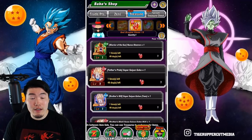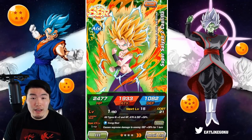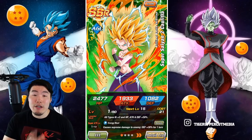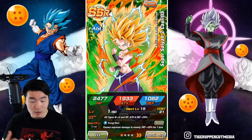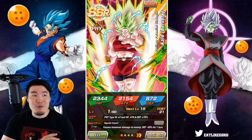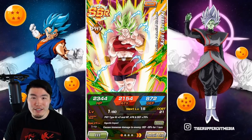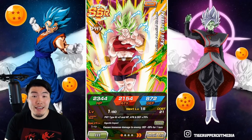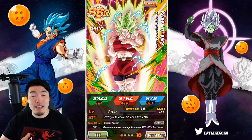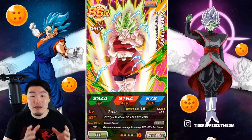The AGL Super Saiyan 2 Caulifla is worth thinking about — she can get some really good defense, she has the dodge chance, and she pairs well with that Universe 6 team, so she's not bad. Same thing with the PHY Berserk Kale — her damage output is actually really, really crazy. She gets like 60% damage reduction for the first 6 turns, so she can also be a great tank in shorter events. And for longer events she's able to maintain her damage reduction, but it takes a lot of orbs so she's not going to be as consistent in those situations. But definitely not a bad choice either.